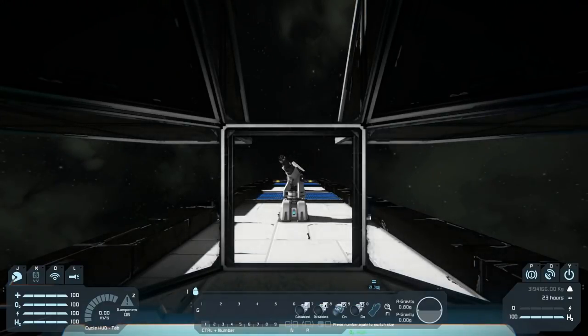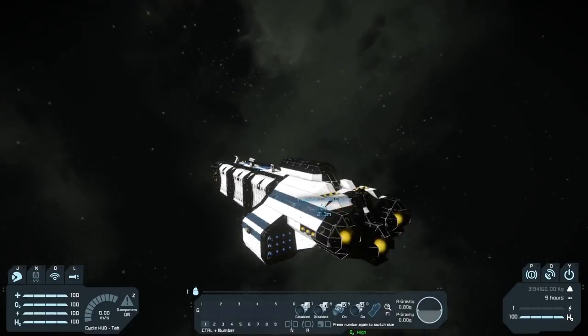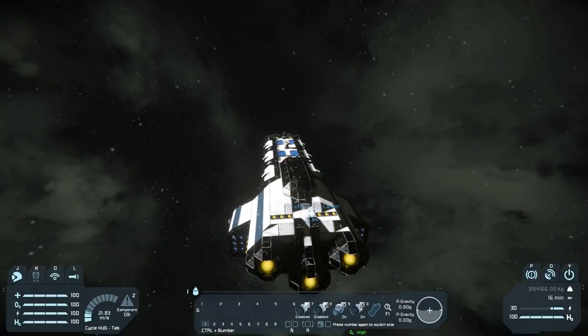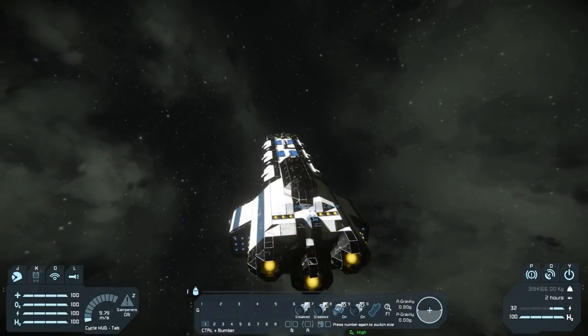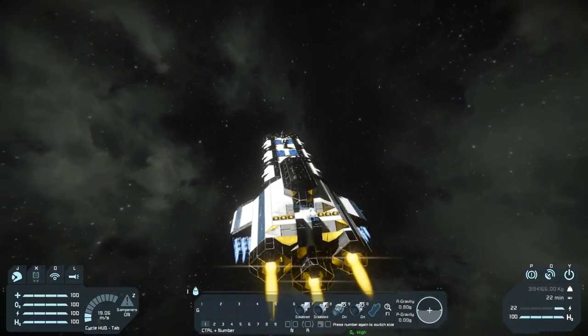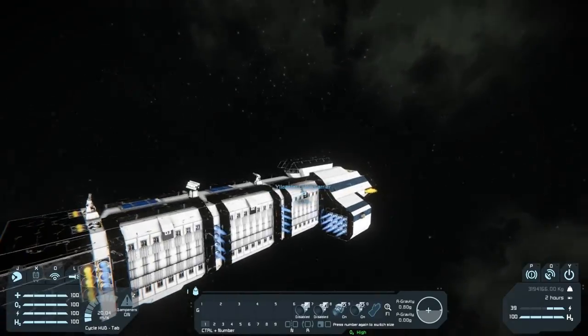You'll need the hydrogen thrusters on if you're going to fly it in a planetary atmosphere, otherwise the ions will do. Let's go ahead and give her a whirl. Acceleration's not too bad — it would probably move a little differently if you had a full complement of fighters in the hangars, which would add to the weight. But it moves pretty good. I like it overall, I approve. That's going to do it for this one — let's move on to the next.